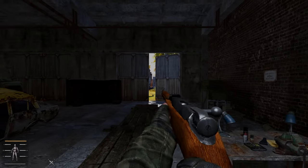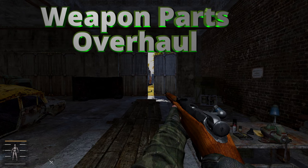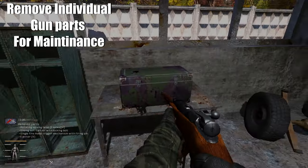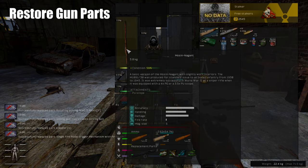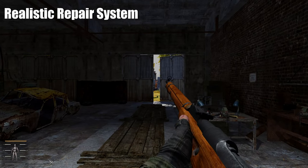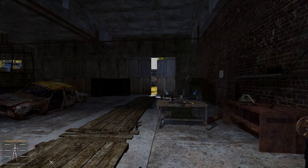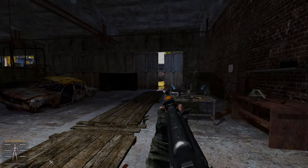This next mod can also help you with realism when it comes to weapons — it's called Weapon Parts Overhaul. It allows you to take and remove internal parts of your weapon, clean them, and replace them as required. With a multi-tool you can remove the internal parts, then individually clean them, keeping your guns clean and functioning properly without going back and forth to the technician.